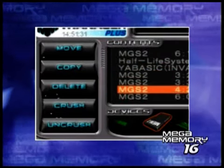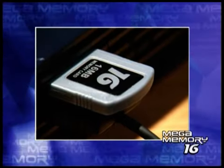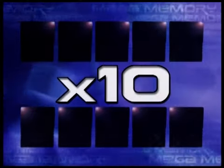Use Mega Memory's unique Crusher software to compress your game saves and store up to 80 megabytes of data on your Mega Memory 16 card. That's 10 times the capacity of a standard PlayStation 2 memory card for the same price.